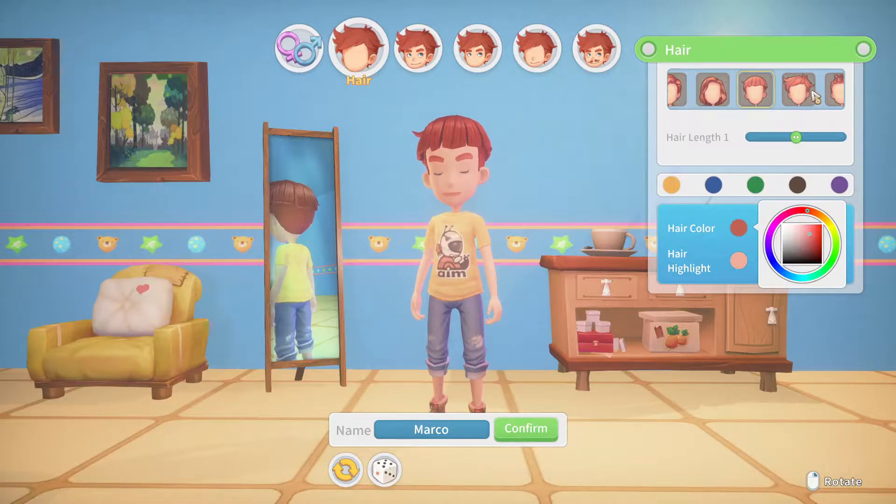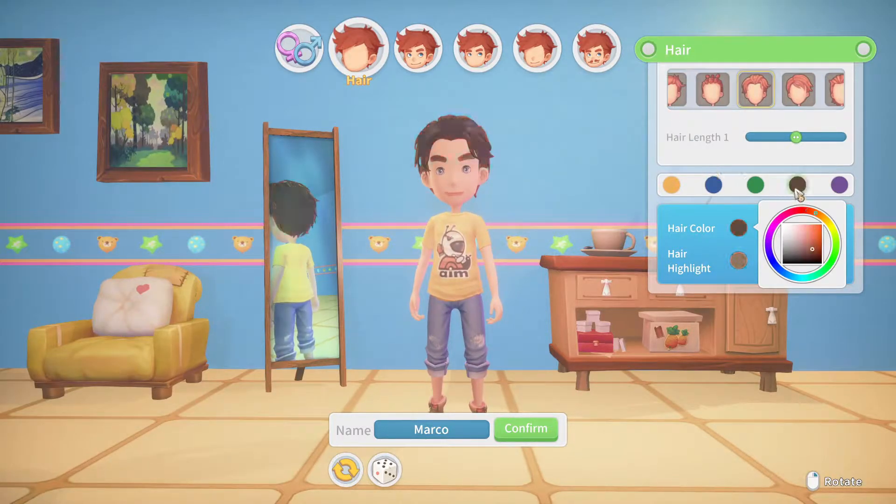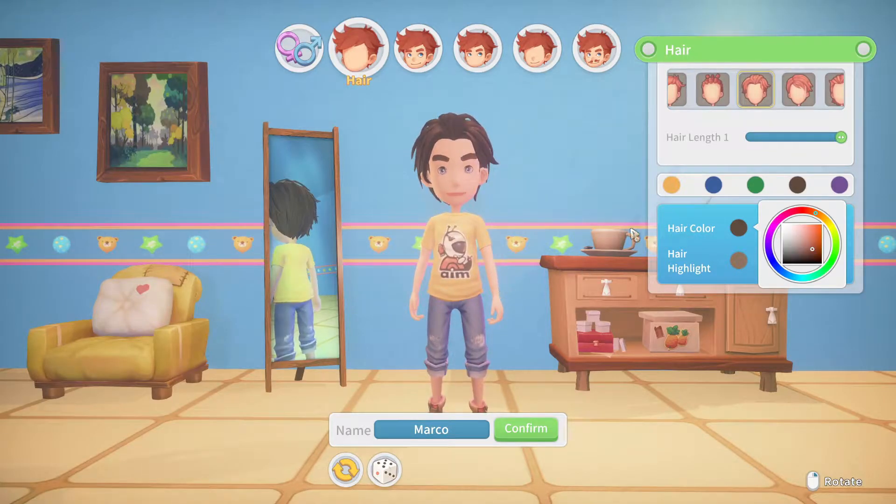For hair, we'll either go with this one or this one. I think we'll go with this one because on the character I played before I went the other one. Oh, I didn't know you could — wait, what would that look like? Oh my gosh, it looks so funny! That looks so cool — yo, we're definitely rocking that right there. Can I make it a little more — yeah, there we go, that looks nice.